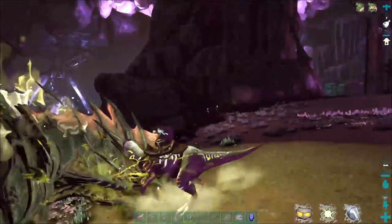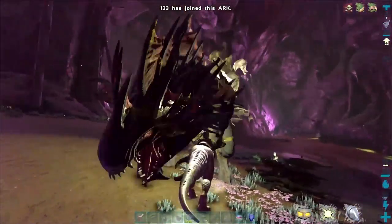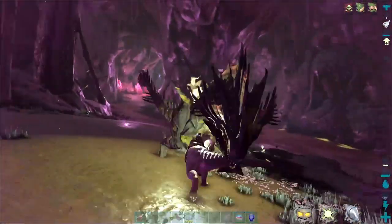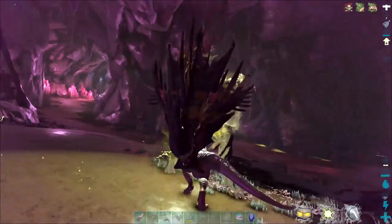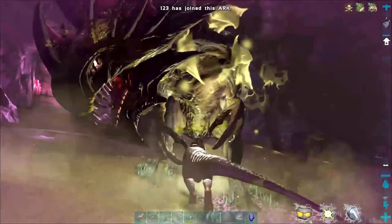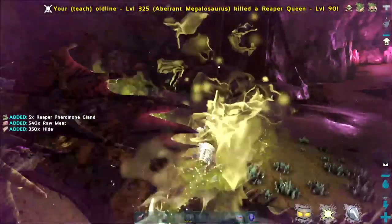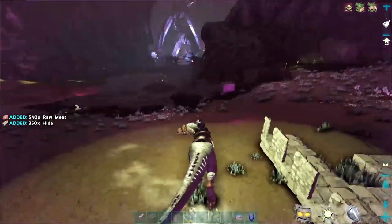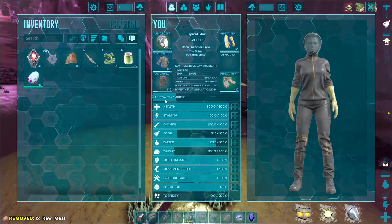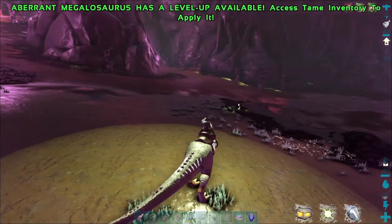The other benefit about megalos is they're pretty tanky, so you can take on any number of reapers and not worry about getting killed at all. You can see this one's already almost dead — megalos with light just shred reapers, it's not even close. Tamed or untamed, reapers get destroyed by megalos. It only took maybe a minute or two to kill this thing — there you go.